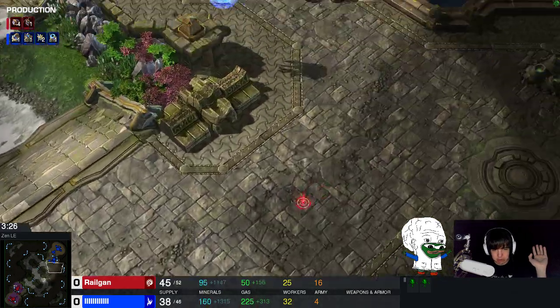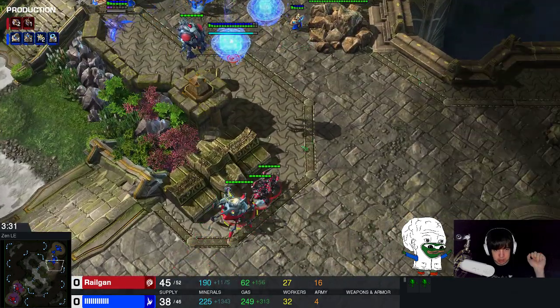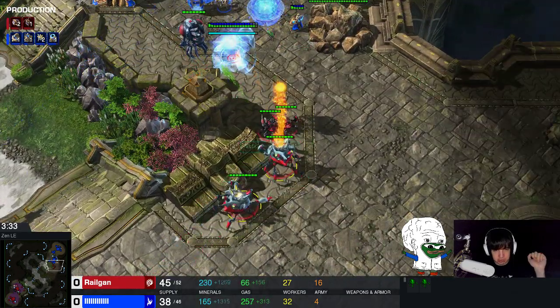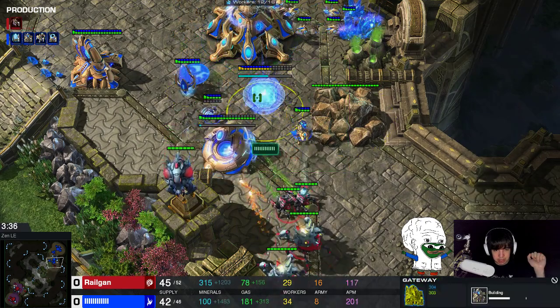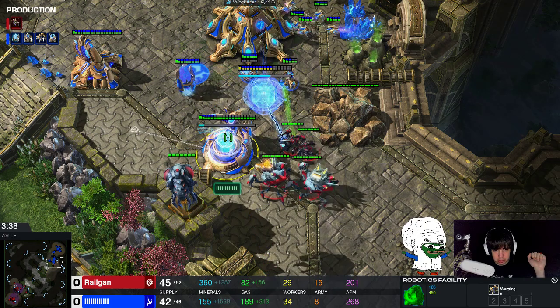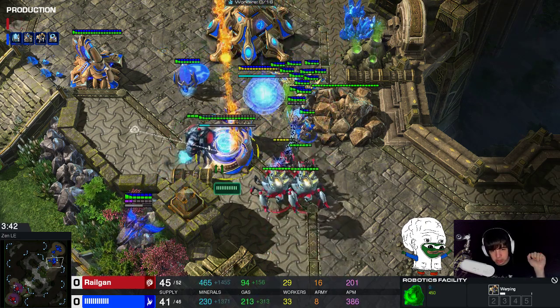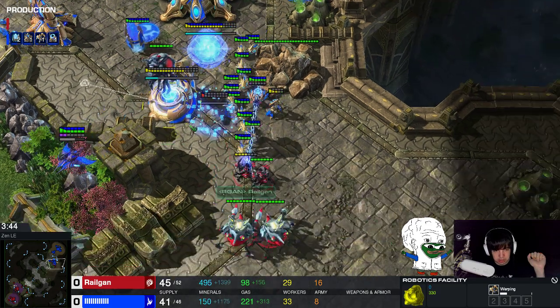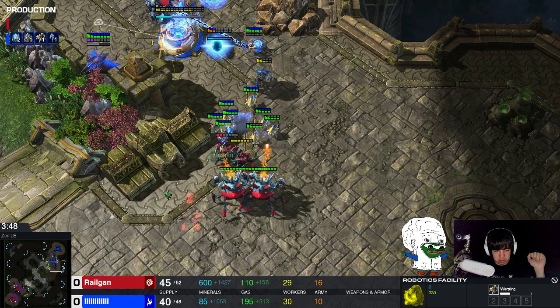I'm morphing some ravagers. I morph the ravagers as soon as I can. My goal is to attack some building. If the Protoss builds his cybernetics core at his natural, I usually try to snipe his cybernetics core. This time around, I'm not able to go for the cybernetics core, so I try to snipe the robo instead. And you can see how the Protoss is struggling.